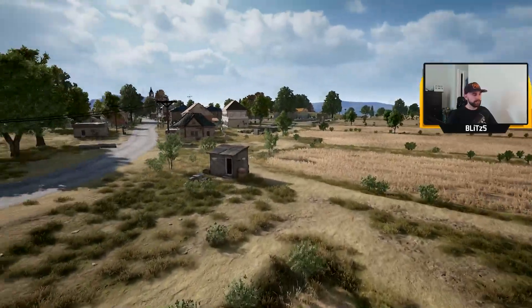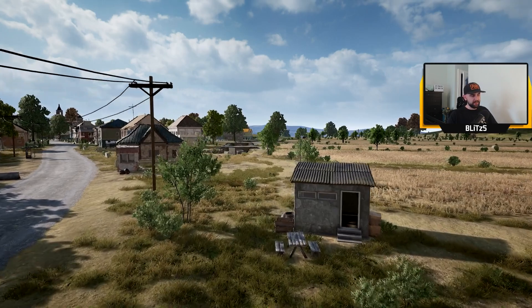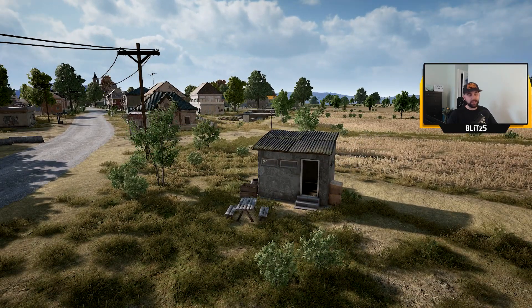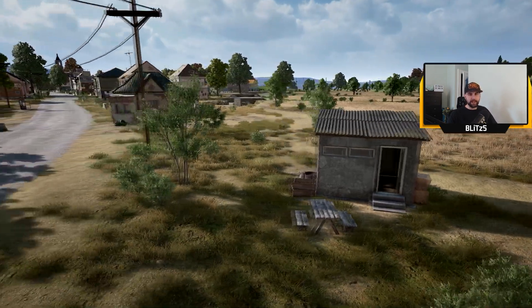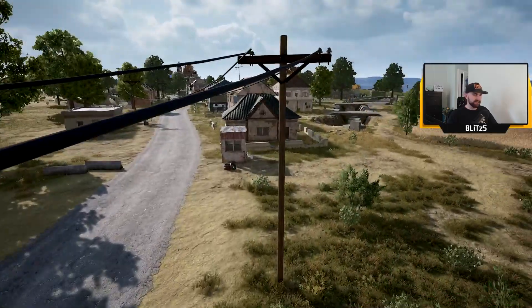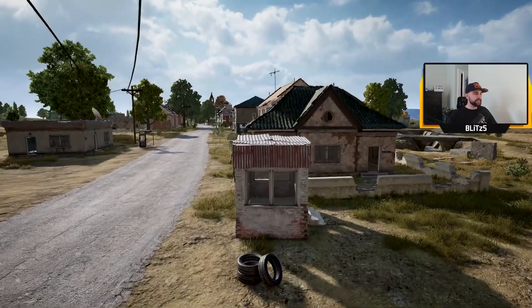Then you have the famous shit shack - it's the shed in the game. I think people call this the shit shack maybe because it looks like an outhouse. I just call it the shed, but this is just such a famous structure in the game because they're usually out in the middle of nowhere and a lot of times you have a person hiding in there or I'll be hiding in there at the end of the circle trying to use it as an advantage.